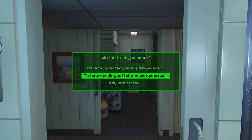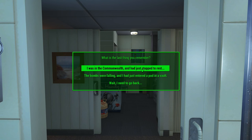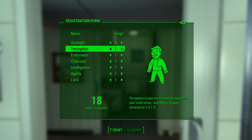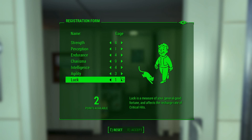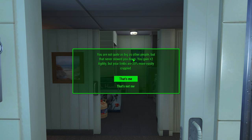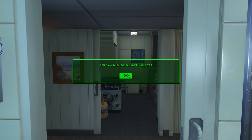I was in the Commonwealth and just stopped to rest. The bombs were falling and I entered a pod in a vault. We're not going to be the sole survivor. 'What makes me special?' lets you go through and set up your character. For unique traits — this is the same thing that was in Fallout: New Vegas — I usually just pick Small Frame because it gives you plus two agility, though your limbs are 20% more easily crippled. That's usually the only one I do because the rest of them are a give and take, and some are just a bit more than I want to deal with right now.